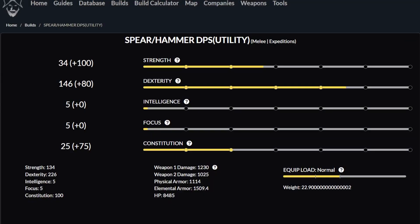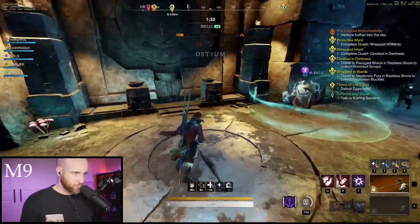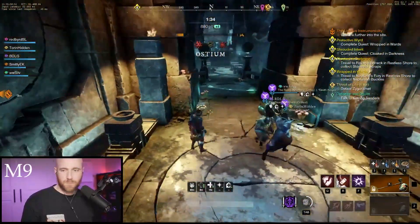First, let's talk about stat distribution. Generally you're going to use 150 Strength, 250 Dexterity, and 100 Constitution. Now if you're having trouble with survivability, you can back off on the Strength a little bit, drop it down to 100, and then kick your Constitution up to 150.